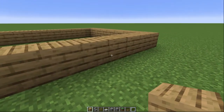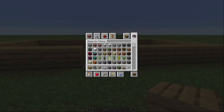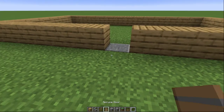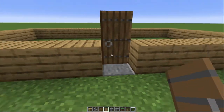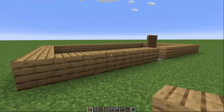There's our doorway. I'm going to grab the spruce door and put it right here. This is going to be our entryway.